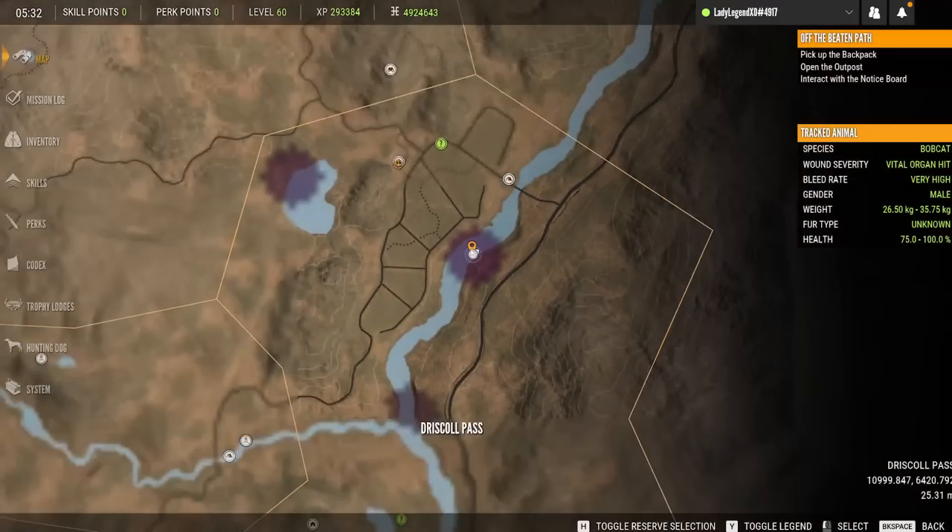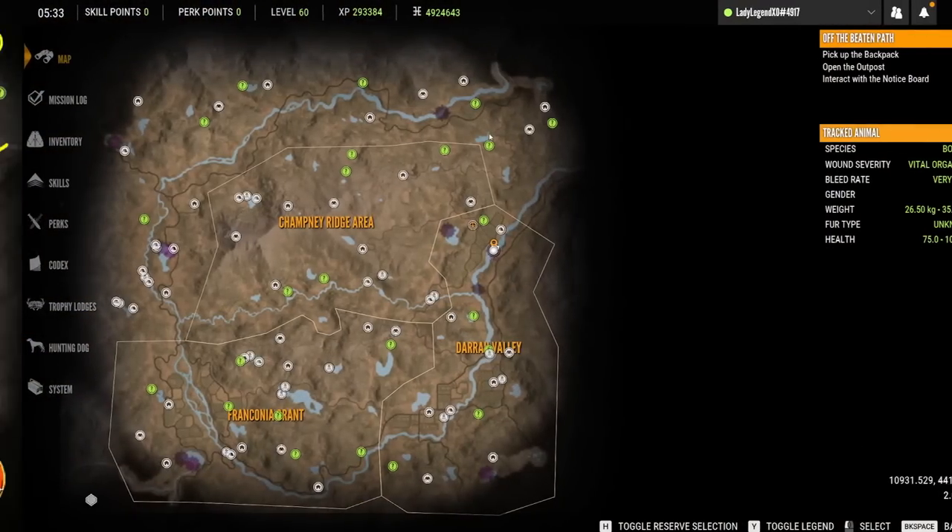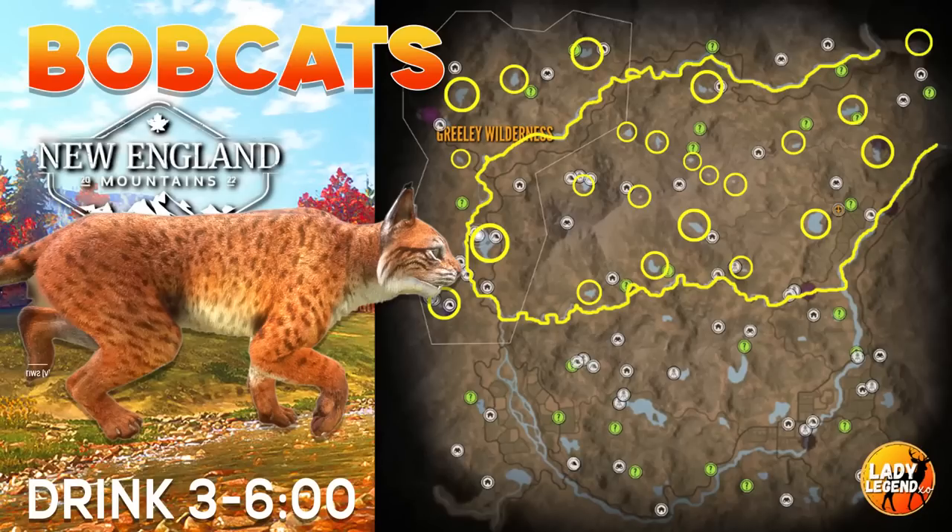Right now I'm on the river. Bobcats can be found all along the river on the top half of the map, and on any water source on the top half.